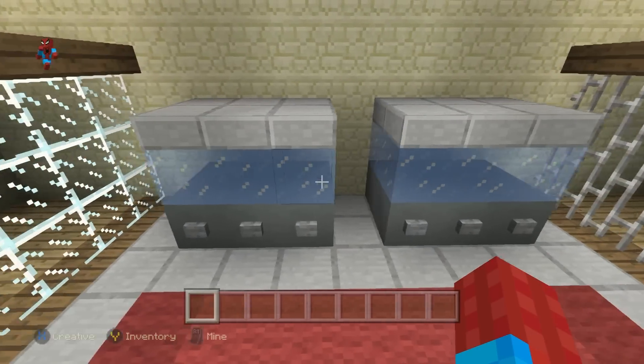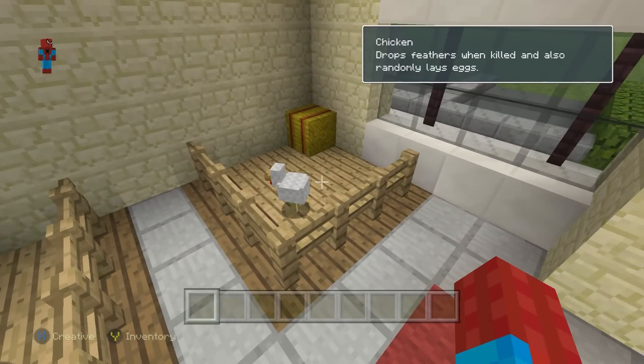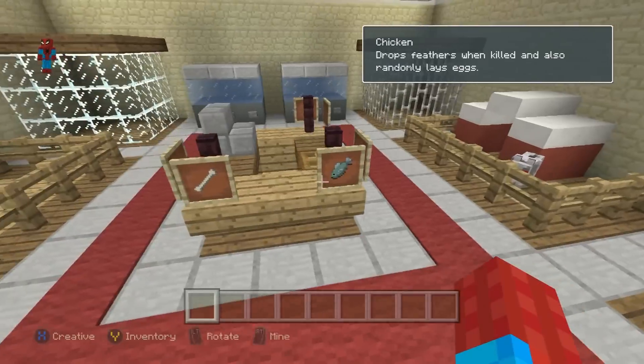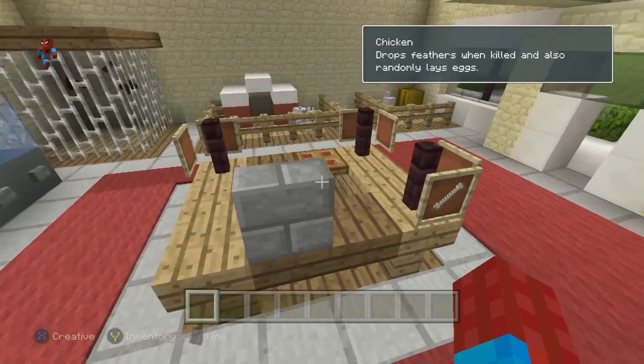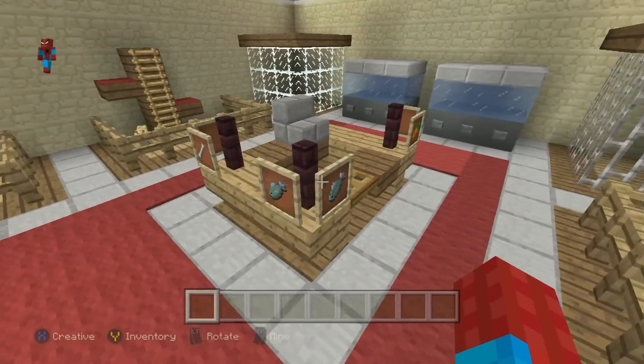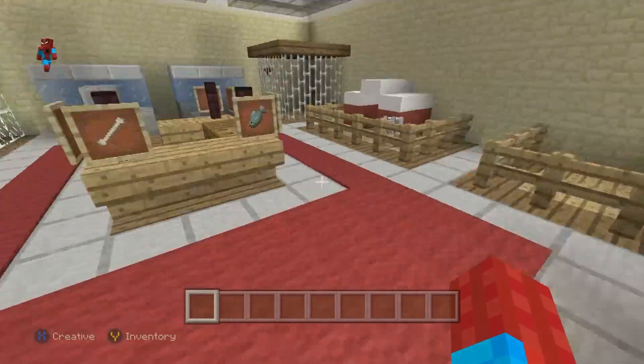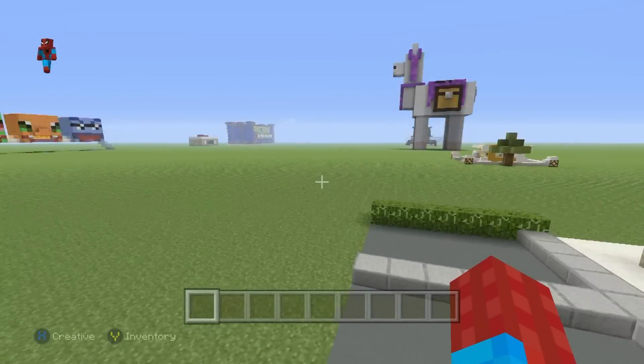We have a couple of fish tanks back here — no fish in stock at the moment. We have a few bats, we have a dog, and we also have a chicken for sale as well. This is where you would buy all the things, and as you can see there are various treats: some carrots for the rabbit, some fish for the cats, and some bones for the dogs. But this is the inside of the pet shop.